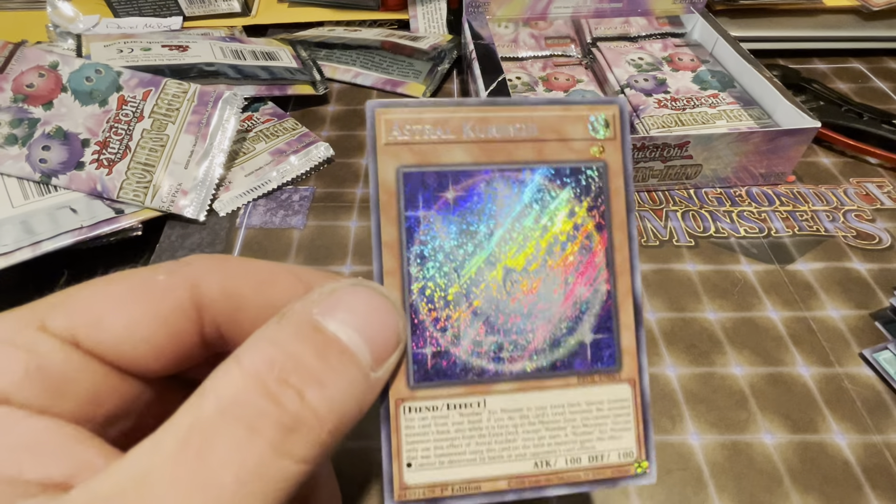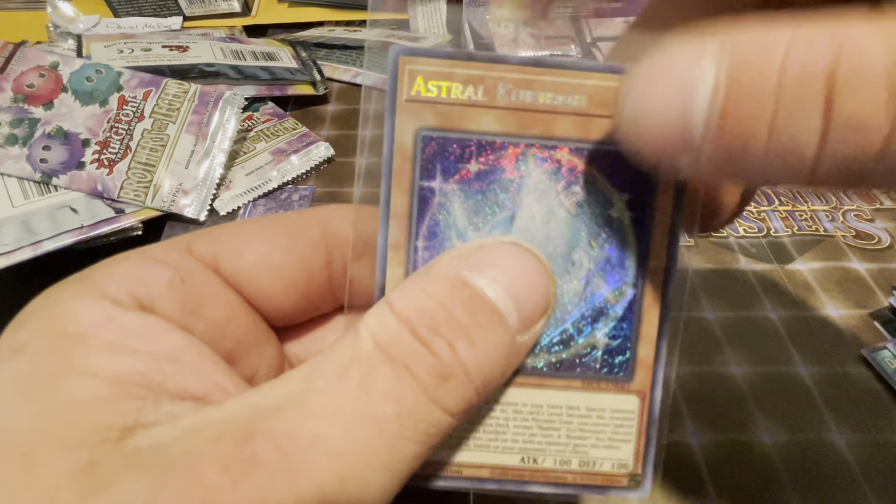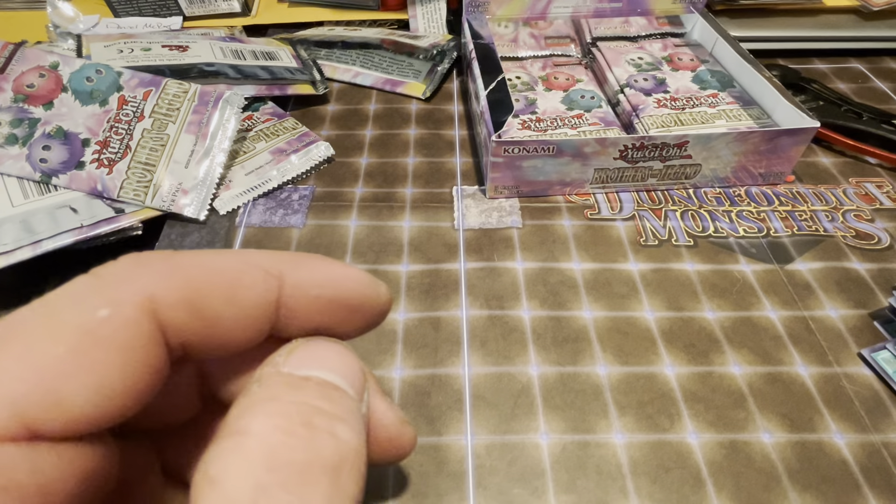Not a starlight rare. I think the Astral Kariboh is a starlight rare — I don't know, there's two starlight rares in this set. I forget what the other one is. I know it's Red-Eyes Dark Dragon obviously, but there's another one — I feel like it might be Magician's Souls, but I'm not sure. It might be the Kariboh too.